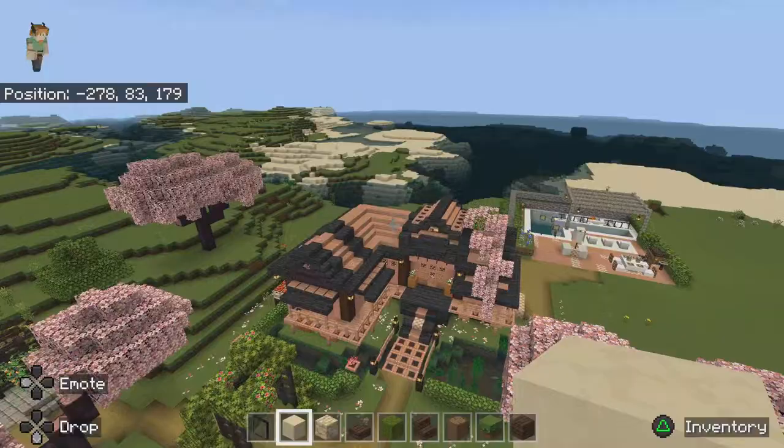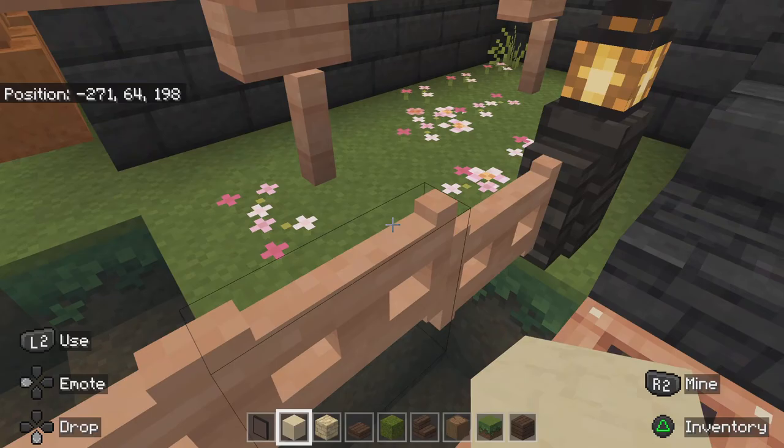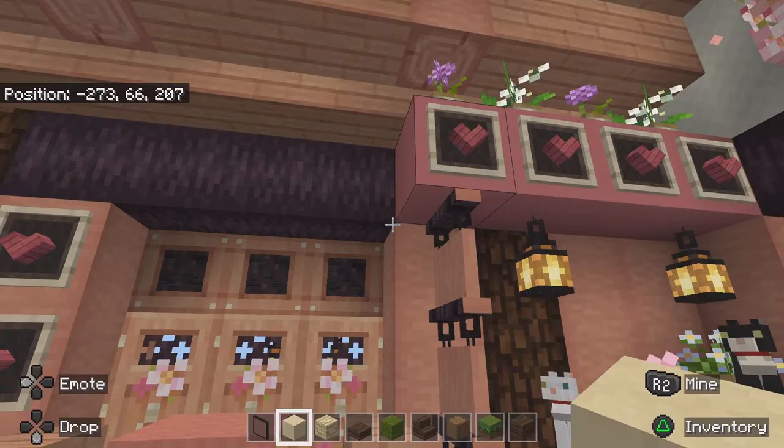This is the world that I've built. This house is Griffin's house — I built this for him. When you come in, there's a little pond here with little fishies, and then you have some cats. We named this one Shadow, Pumpkin, and Cocoa. This is the inside of Griffin's house.